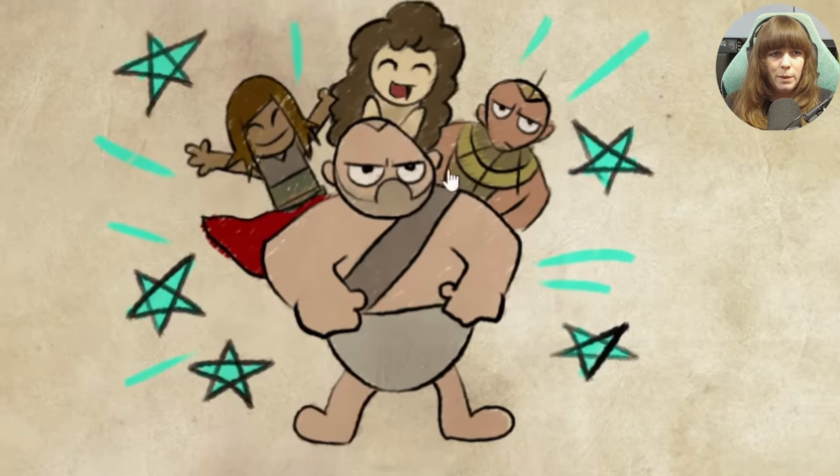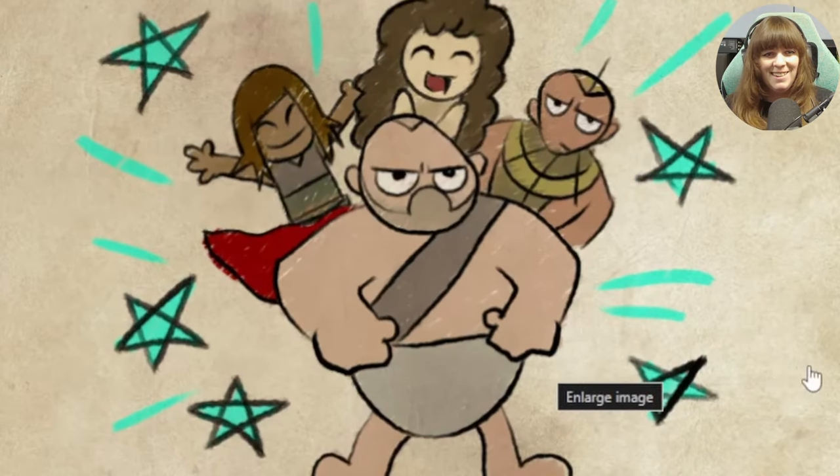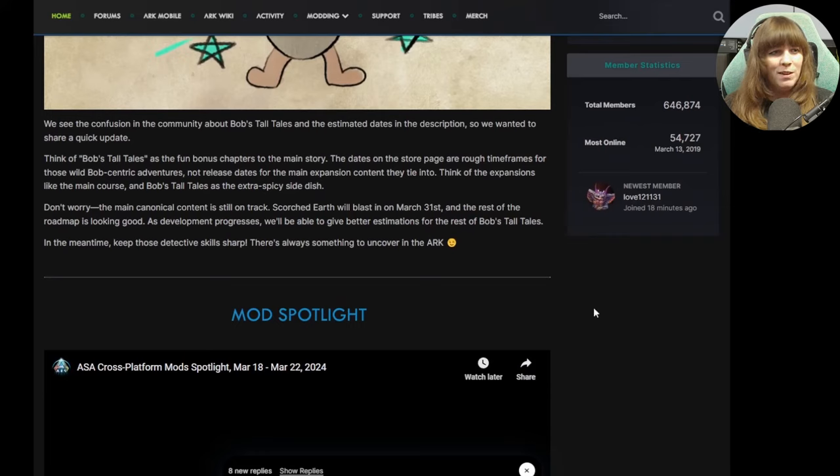And then we move on to this beautiful image of Bob. I love it, it's kind of cute. They said: 'We see the confusion in the community about Bob's tall tales and the estimated dates in the description, so we wanted to share a quick update.' I love that transparency. Think of Bob's tall tales as fun bonus chapters to the main story. The dates on the store page are a rough time frame for those wild Bob-centric adventures, not release dates for the main expansion content they tie into. Think of the expansions like the main course and Bob's tall tales as an extra spicy side dish.